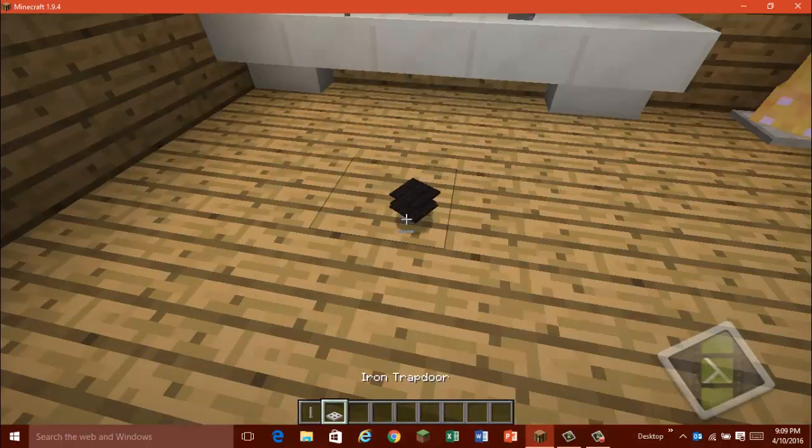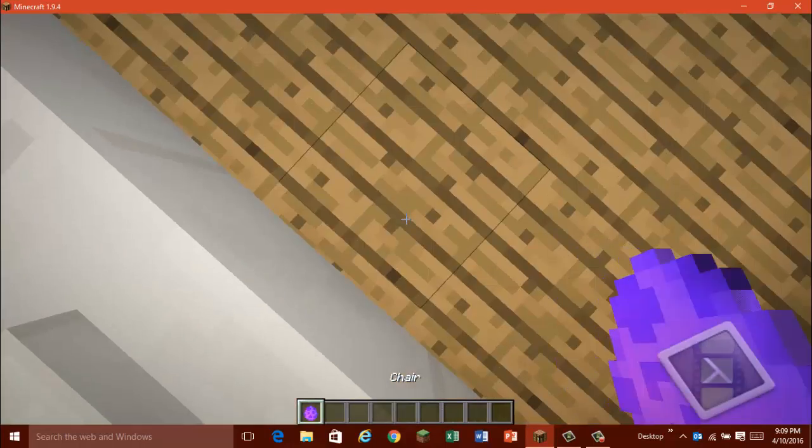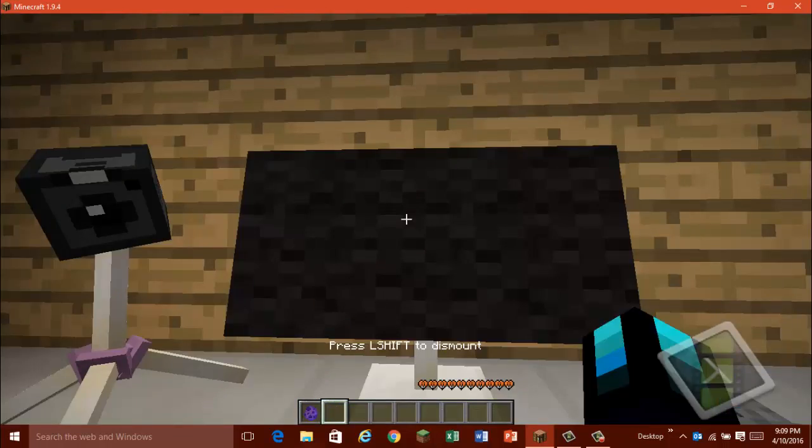The next thing we've got is the chair: three black carpet, an iron trapdoor, and an end rod to make the chair. There we go — you can sit in the chair, very nice.